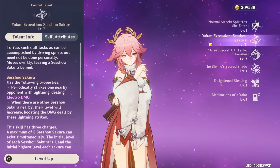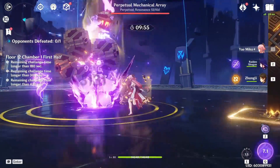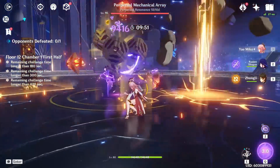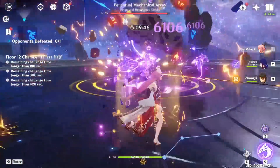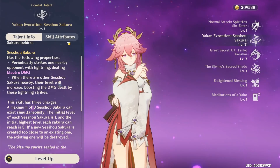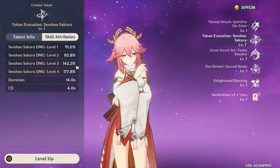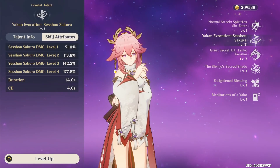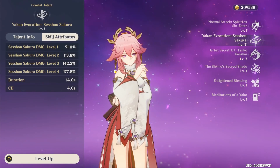Yae Miko's elemental skill is an ability that has 3 charges and places down little Sakura pillars that will passively deal Electro damage when you're fighting an enemy. You can have 3 of these pillars out at the same time, so you'll need to use your elemental skill 3 times to get the maximum amount, and then they will deal Electro damage to 1 enemy. The exact damage they deal scales with how many you have active — starting from level 1 to 2 to 3, and if you unlock her second constellation, you can go all the way up to level 4. Each of these pillars lasts for 14 seconds, which is honestly not bad, and the cooldown of every charge is quite short at only 4 seconds.